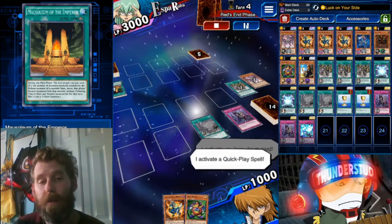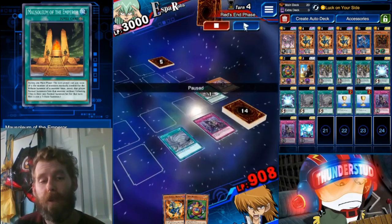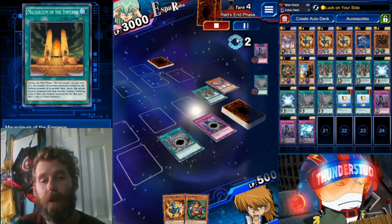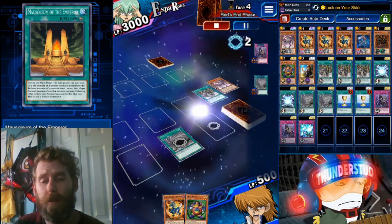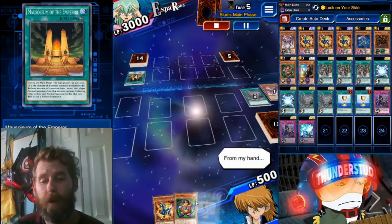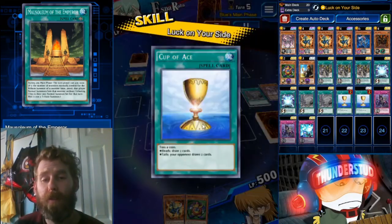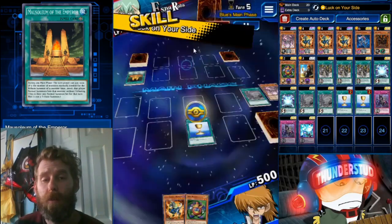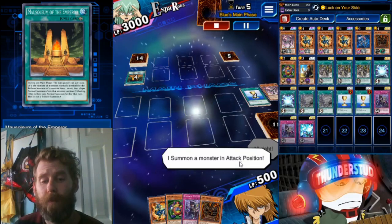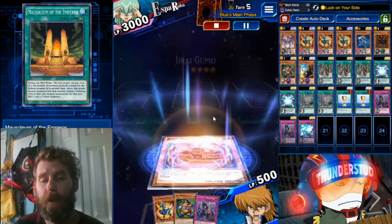Activate my Unending Nightmare, chain my Twister to my Unending Nightmare — see my life points? Under 1000, and that's in his end phase too. Super fast, super useful. Now we're ready to go. I got my coin guys. Pull into a Cup of Ace — draw two, Luck on Your Side. Let's see what we draw. Another Unending Nightmare but we get Dragumo.